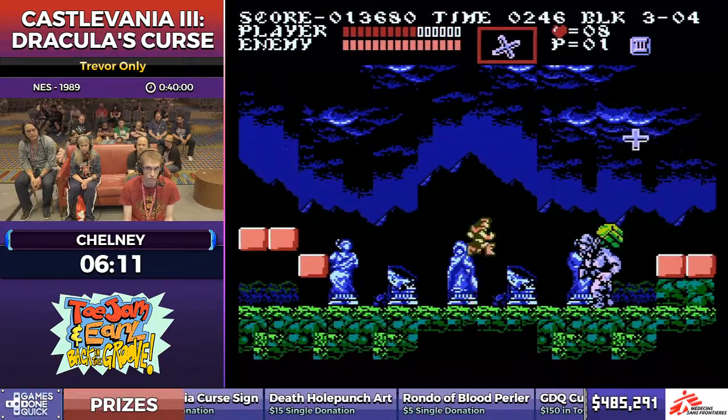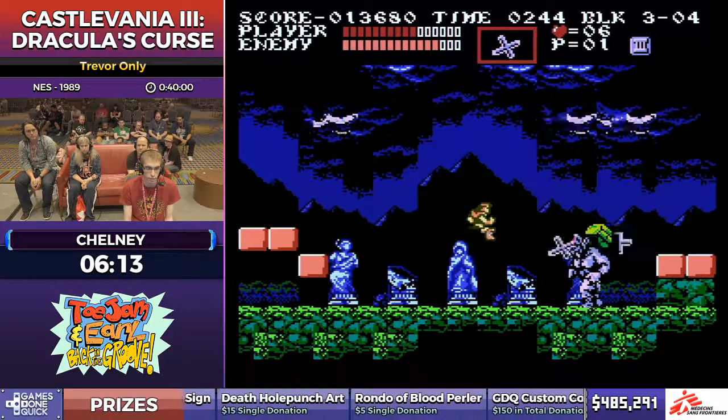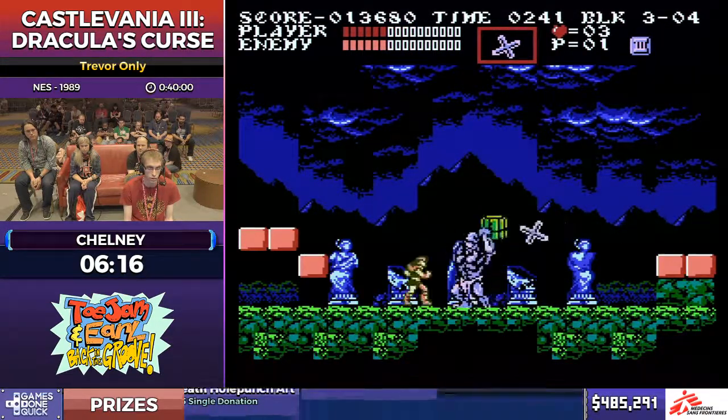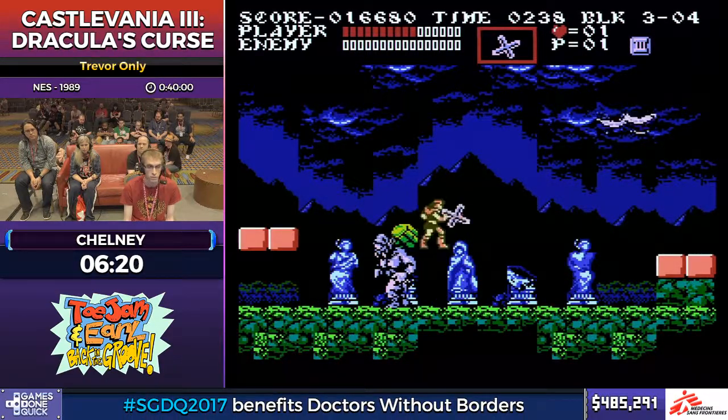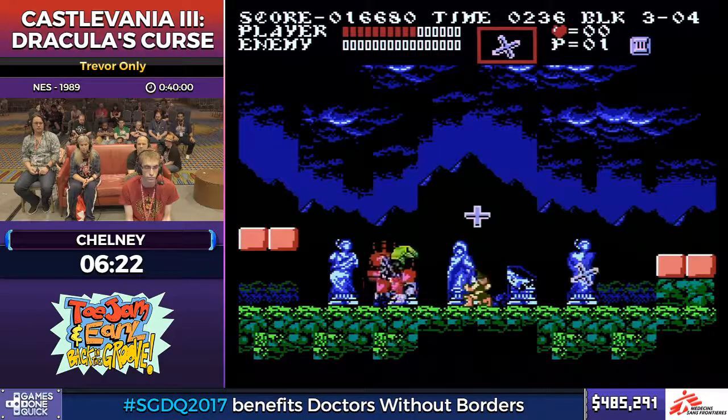I'm dumping some of my crosses right now, because you want to always end boss fights with zero hearts if you can — just let the score countdown be as short as possible. Nice Cyclops fight — that was a good fight.